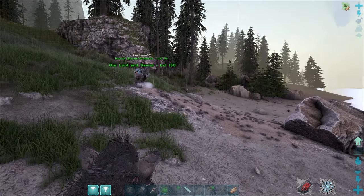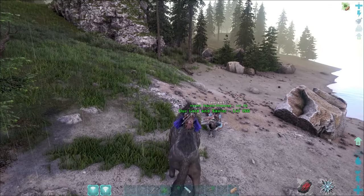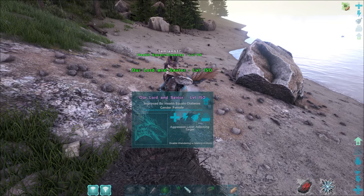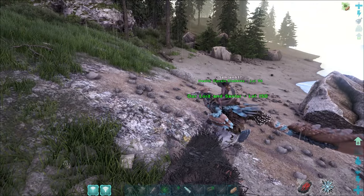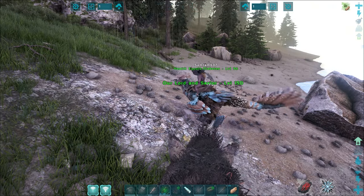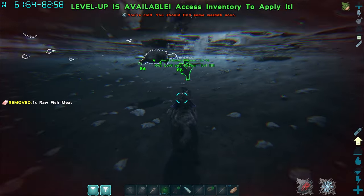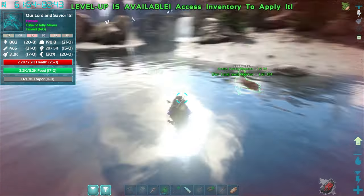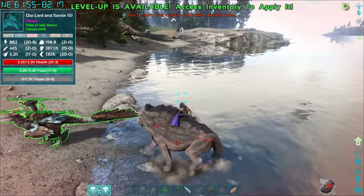The Pteranodon won't be great yet, so maybe if we just do something now, we'll get a few levels while waiting. We need 75 Keratin for the saddle, and we can harvest some now — that can be our little goal. We kind of want to do the swamp stuff, so we might as well head back. We should get prime — if you kill Stegos, they drop prime.